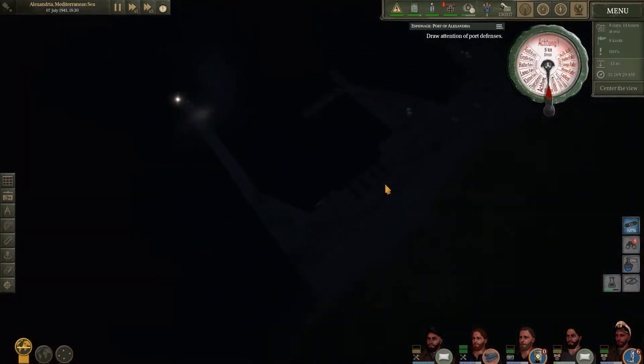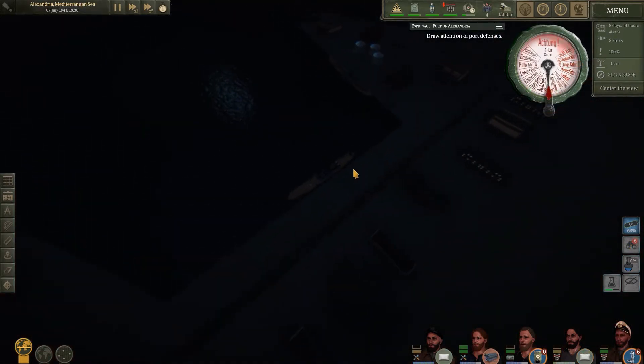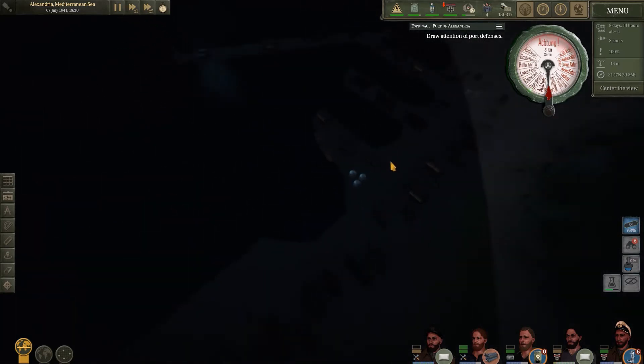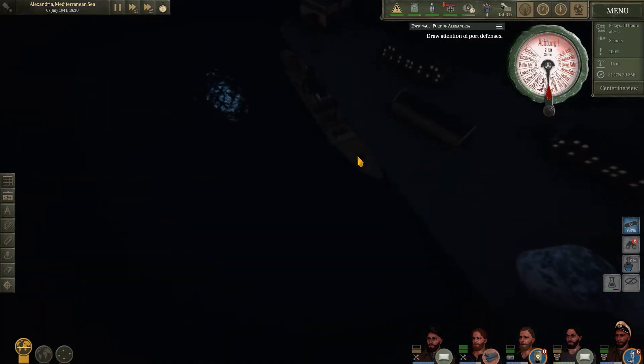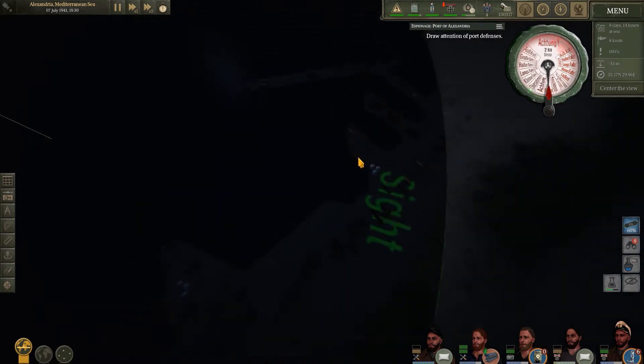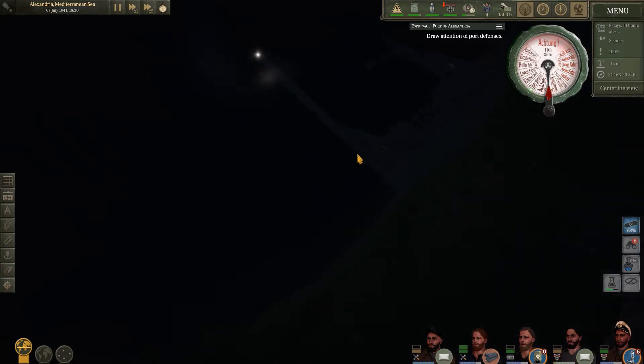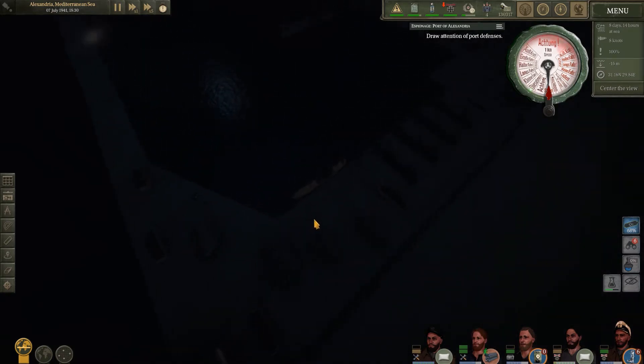We've got eyes on the port. I'm just scouting out to see what we need to do. There are quite a few ships docked up here, so I'm thinking the distraction is going to be sending in a few torpedoes, try and sink a couple of them at least, then turn around and get out of there. Hopefully that'll be enough.